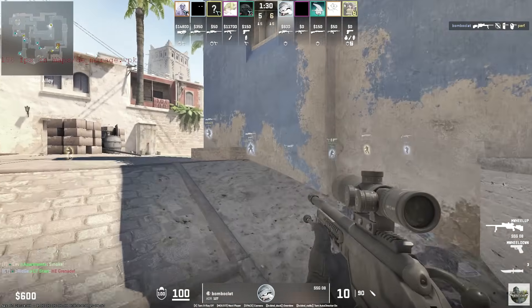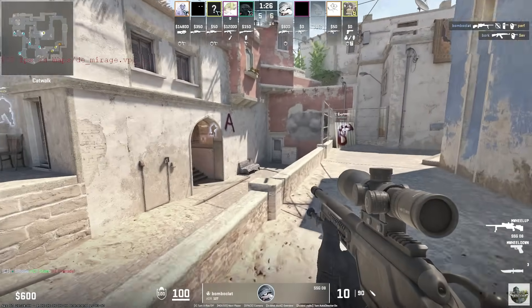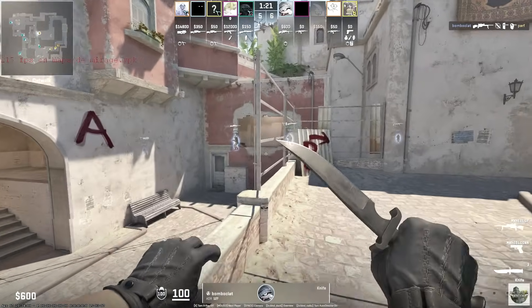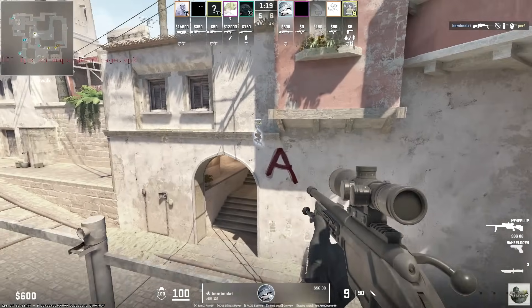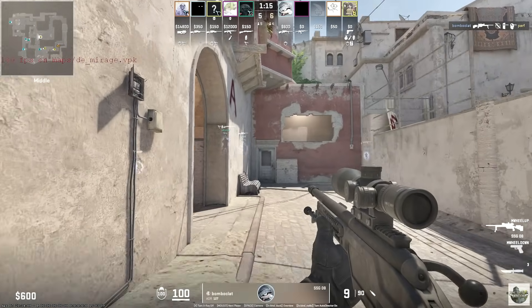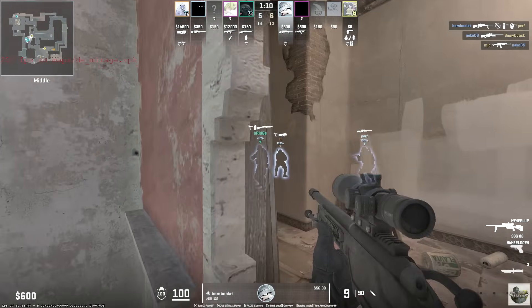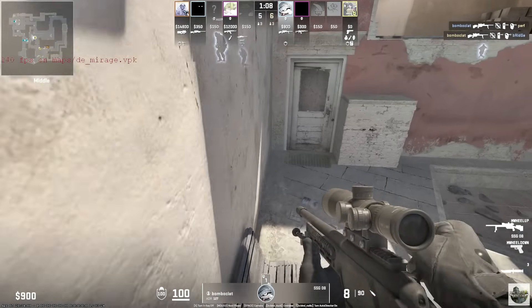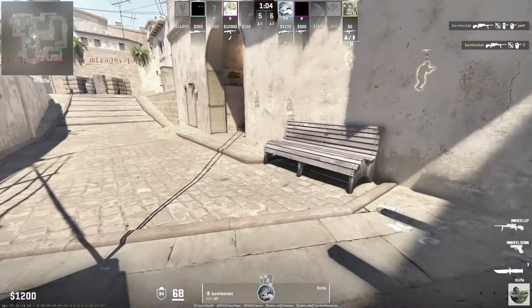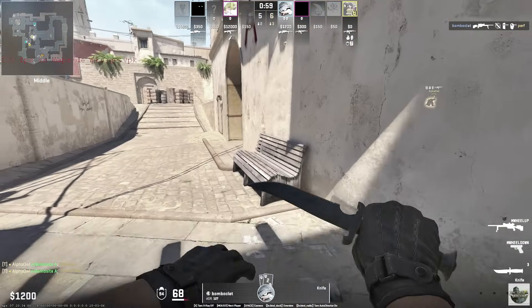He doesn't really want to do anything — he wants to leave this game. They are obviously having some kind of conversation. He keeps typing, making his way toward window, and just takes a shot at Perf through the wall. I have insider information on what they're talking about: Bomboclat is using $7 a month cheats, while D on the other team is using $40 a month cheats. So what's better — $7 budget cheats or $40 cheats?